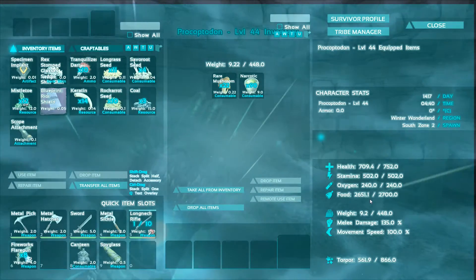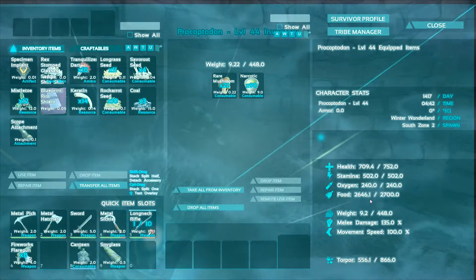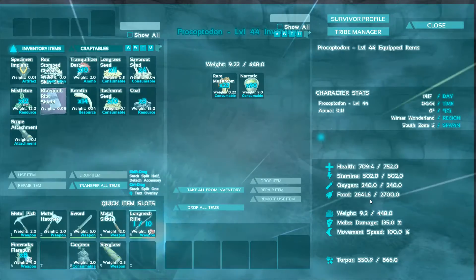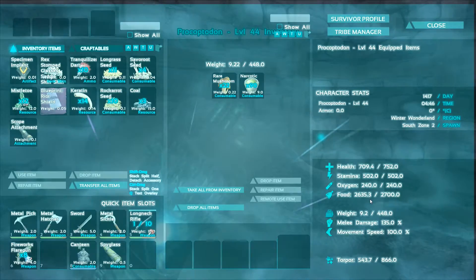Our server mod is a times-five effectiveness. So what we've done is this has actually taken 10 narcotic to keep him where he's at right now. And as you can see, he's still dropping fairly quickly.